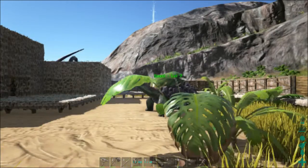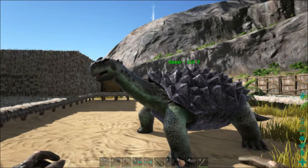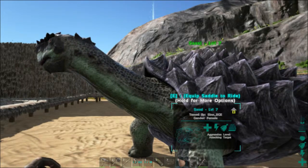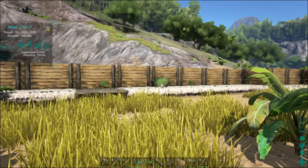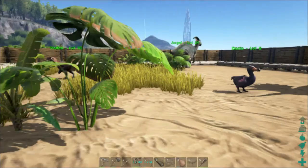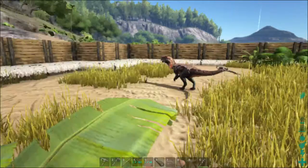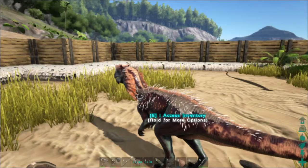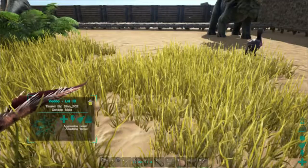Daria is a dodo — we just randomly got lucky killing a dodo and it got knocked out, so we tamed it. And Sasie is a turtle — one of those turtle things; I don't even know their name. And Vodu here is a dilo. He is a really, really neat pet.